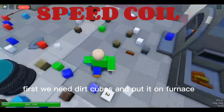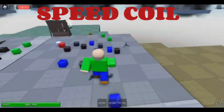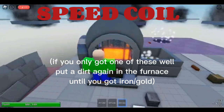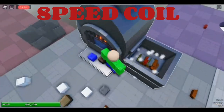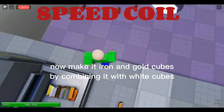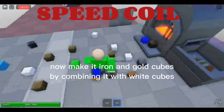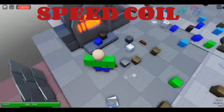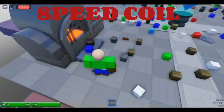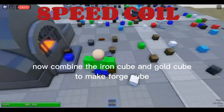First, we need dirt cubes and put it on forge. Then get the iron and gold. Now make iron and gold cubes by combining them with white cubes. Now combine the iron cube and gold cube to make forge cube.